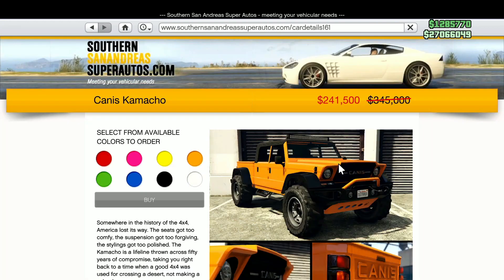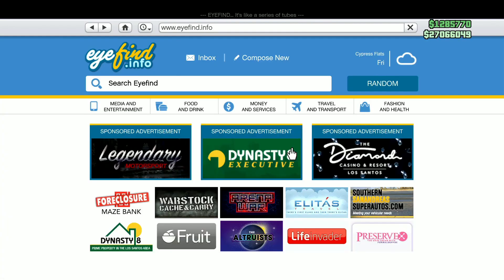On Southern San Andreas Super Autos, we have the Canis Camacho going for $241,500. I hope you enjoyed this video and are having a great day — thanks for watching, peace.